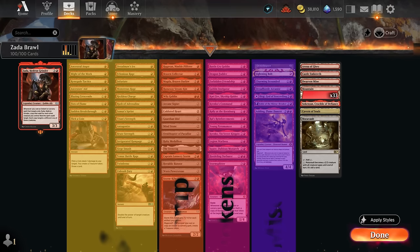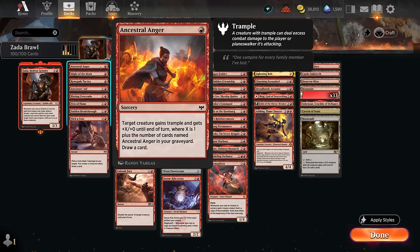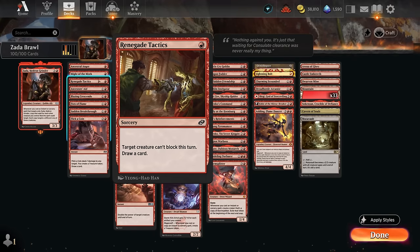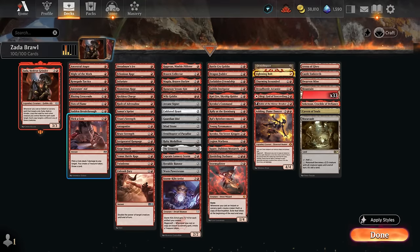Looking at our pump spells, I've split them into more exciting ones and more generic ones. In the exciting category we've got quite a few cards that also draw cards. Ancestral Anger pumps a creature and gives trample, but the important part is drawing a card — with Zada and three tokens in play, for one mana we essentially draw four cards. Might of the Meek and Renegade Tactics similarly let us target creatures and draw cards. Fist of Flame gets better the more cards we've already drawn.